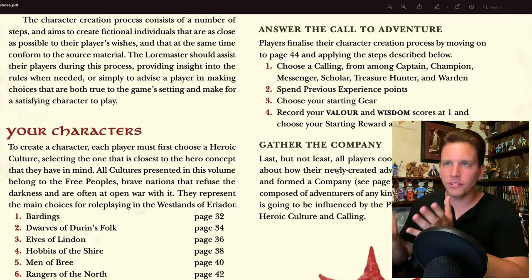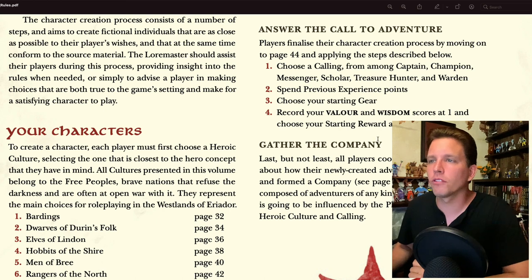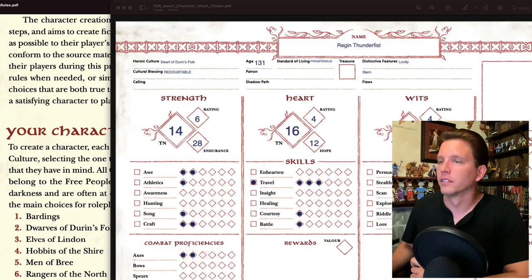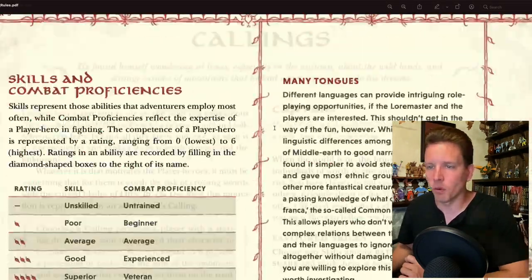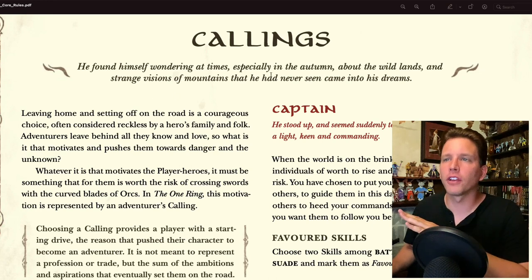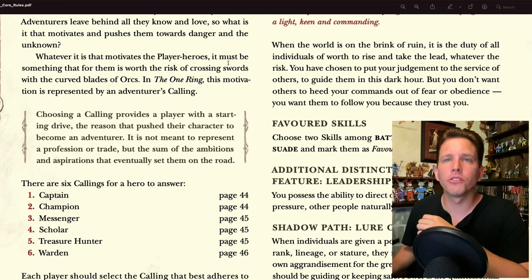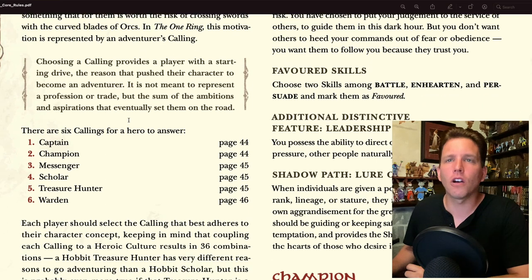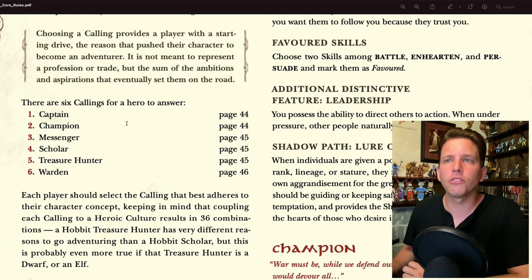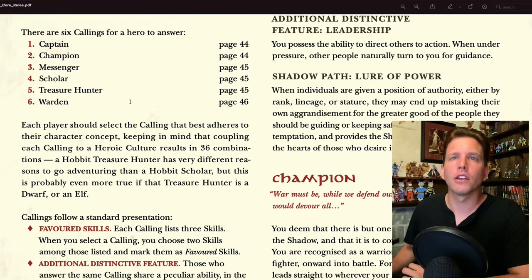The next thing is to answer the call to adventure — go to page 44 and choose a calling. Valor and Wisdom start at 1, so I can go ahead and record that. Here we are with callings: whatever motivates player heroes must be worth the risk of crossing swords with orcs. In the One Ring, this motivation is represented by a calling — it provides a starting drive and is not meant to represent a profession, but the sum of ambitions that set them on the road. There are six callings: Captain, Champion, Messenger, Scholar, Treasure Hunter, or Warden.